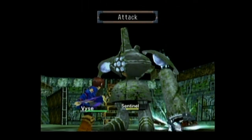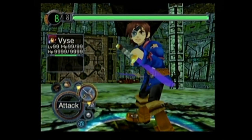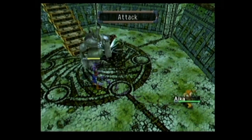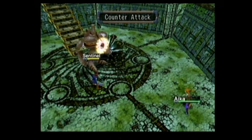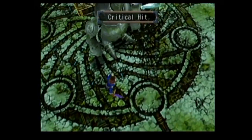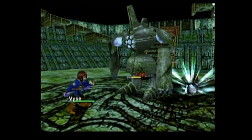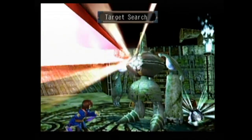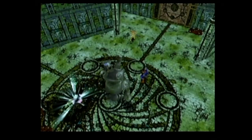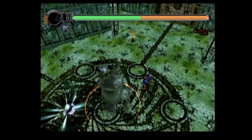So Kato, when you sent Grounder to the pits of hell, was that classed as a magic attack? That was a fire type magic move. So every element has two different types of magic — offensive magic and buff magic. So fire types would give you fire offensive magic but also attack-style buff magic.